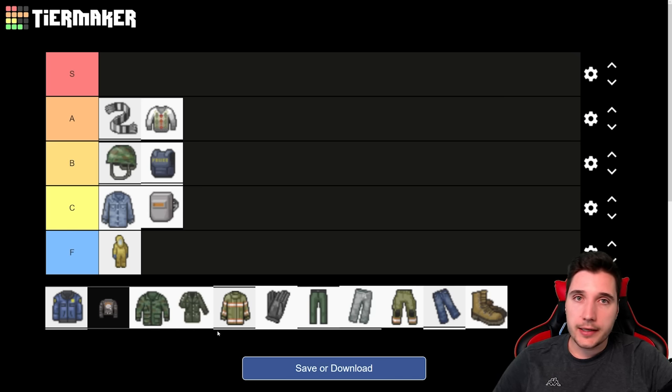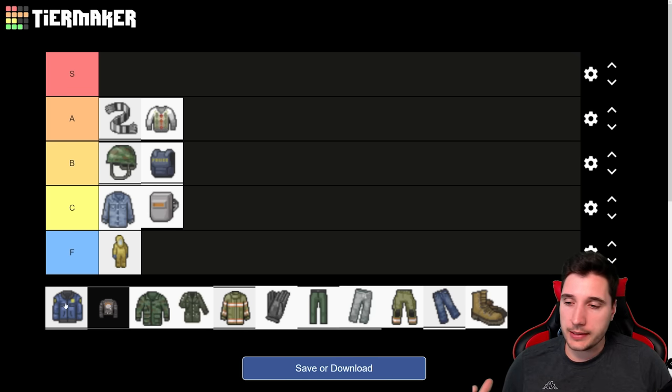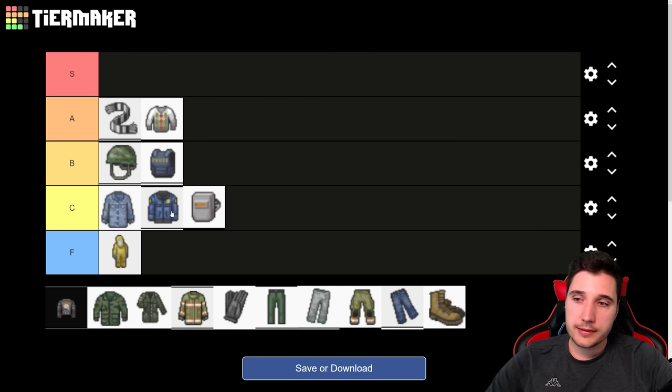Next, we have a couple of jacket items — these all go in the same slot. First, normal jackets like a police deputy jacket or ranger jacket provide the same protection for your chest — around 20 bite and 30 scratch protection. They also have a bit of neck protection, which is important. These are just normal cotton jackets, not leather, so they're not as good as the other options. They will do until you find something better. They're all upgradable so you can apply better stuff later. We're going to put these into C tier.